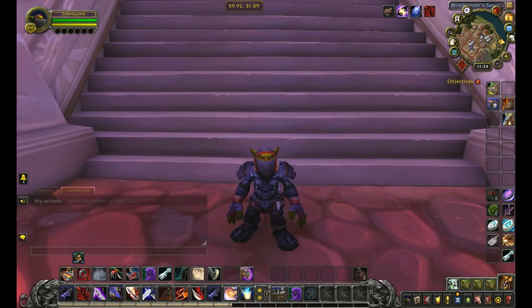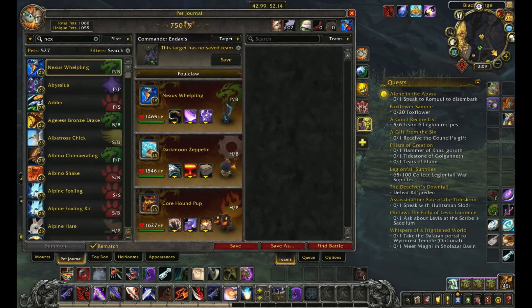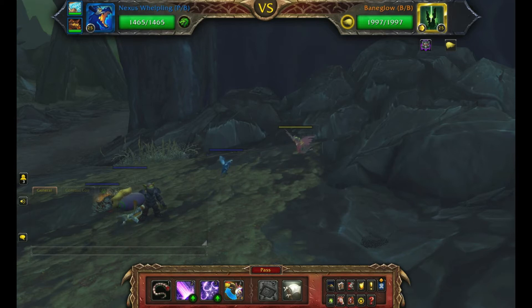Hello, Greedy Pete here and welcome to my channel Battling Bane Glow Pets. I use Nexus Whelpling with Arcane Storm and Mana Surge, Darkmoon Zeppelin with Missile, Explode, and any other level 25 pet. Bring in Nexus Whelpling.